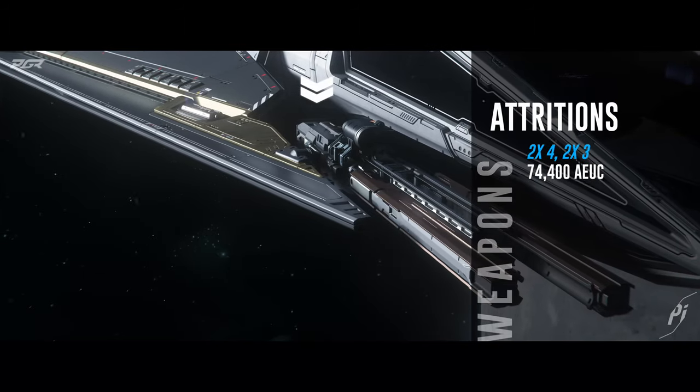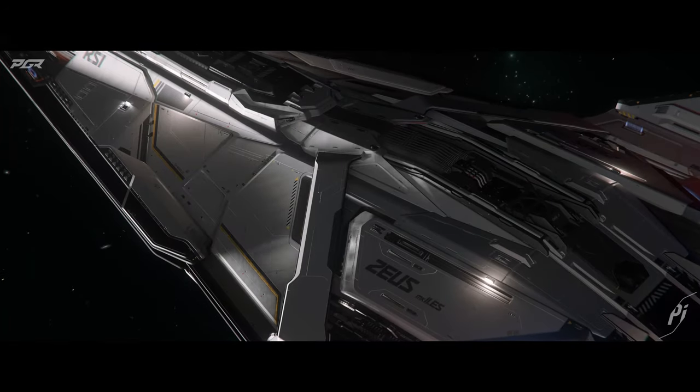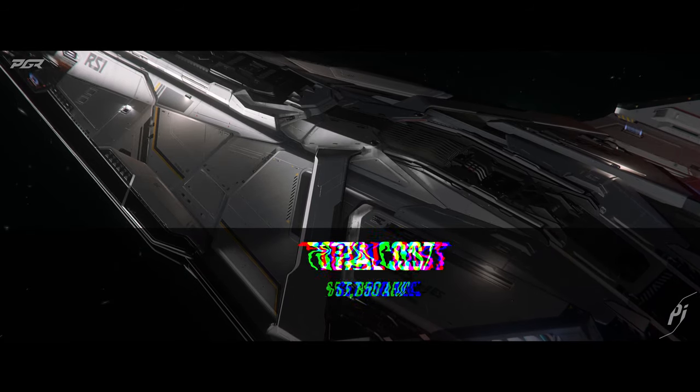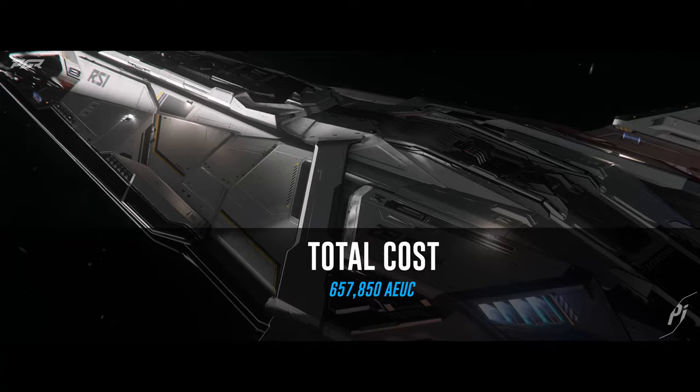For the weapons I went with two size 4 Attrition, and for the turrets I went with two size 3 Attrition. The total cost of outfitting the clipper with this build is 657,850 AUEC.